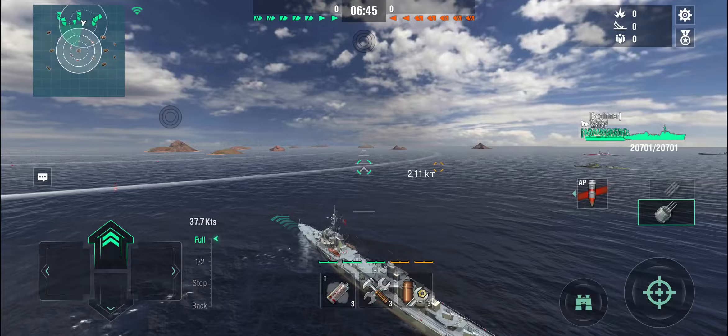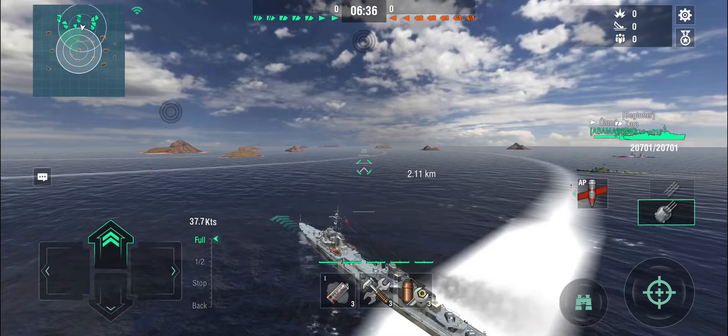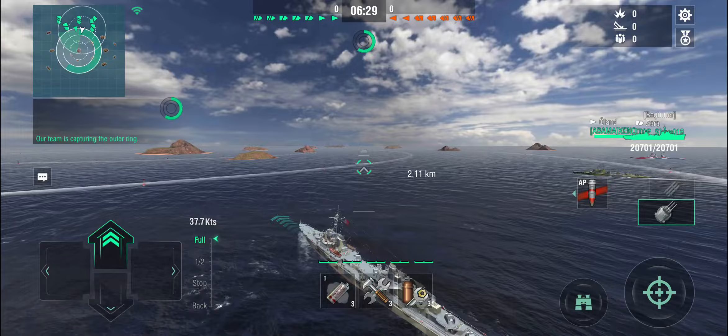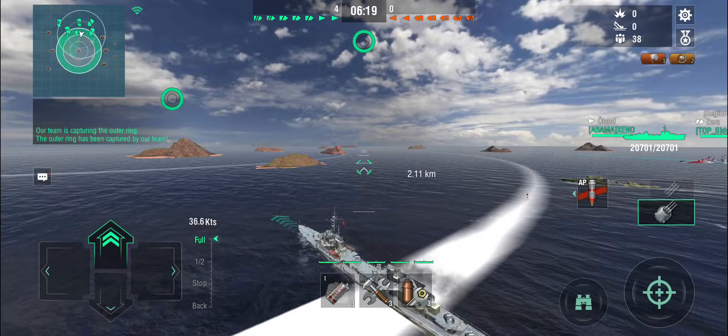No engine boost, so this is all we're going to get. With all the skills, bells and whistles, she almost does 38 knots, which isn't dreadful but isn't great either. We are heading straight for the center. Our mission, should we choose to accept it - and I don't see how we have a choice - is to grab the center cap, because this is epicenter and the center cap gives you six points. We're in a destroyer with 150mm guns and three smoke screens, so that's sort of the saving grace here.